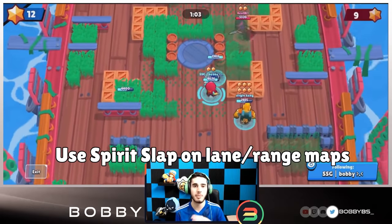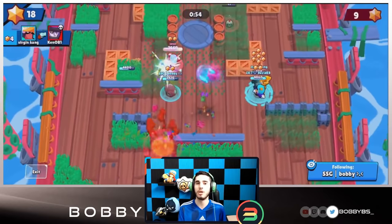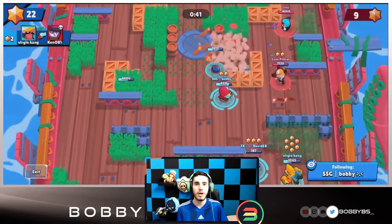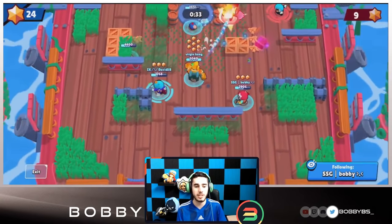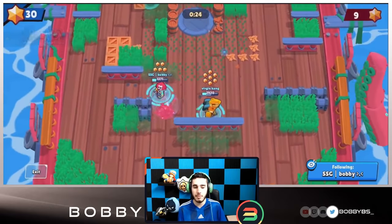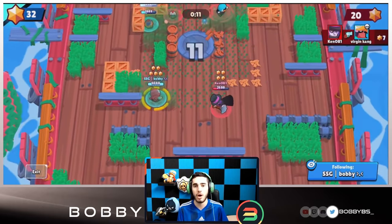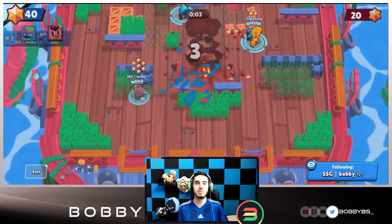Magic Puffs is really good on maps where everyone is close together. Spirit Slap is good if you're holding a lane. Gene can three-tap almost every single meta brawler in Bounty — Mr. P, Barley, Tick, Brock, Piper — the list goes on. The only ones he can't three-tap are another Gene or Bea. Every death in Bounty is very important, so that assassin pull is absolutely lethal. He can also tank two shots from Piper without Ambush star power, and it takes four shots from Brock to kill him.